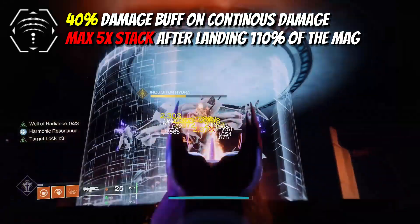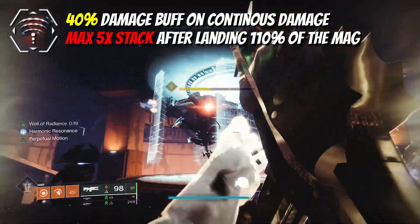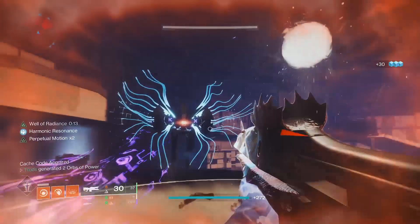It's essentially Cold Heart in solar form, as its damage will ramp up continuously — you don't need to do anything special. Even on lower health enemies you can easily get two stacks consistently to get a 20% damage boost.